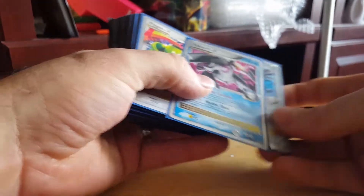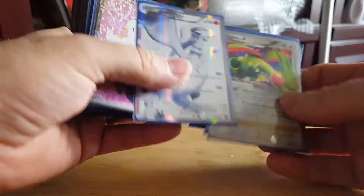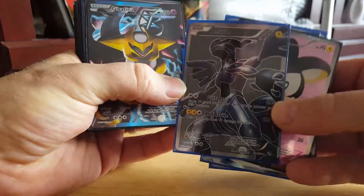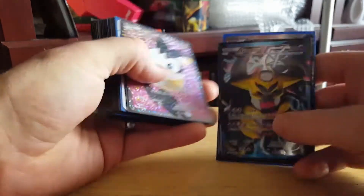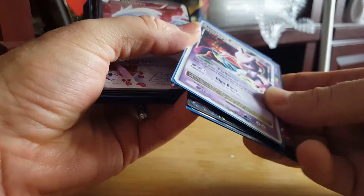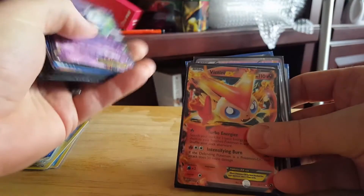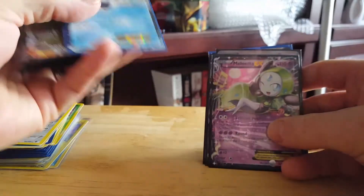Now we're into Dialga, Palkia, Flygon — another from that set — there's a nice Reshiram, Emolga, Zekrom, that's a nice one. Galantia, Tina, Emolga, Mewtwo Level X, Reshiram, Meloetta EX, Victini EX, and finally Meloetta EX — got it eventually.